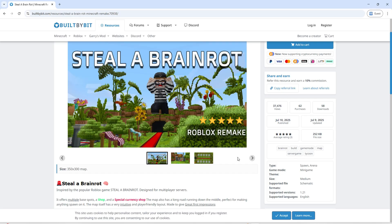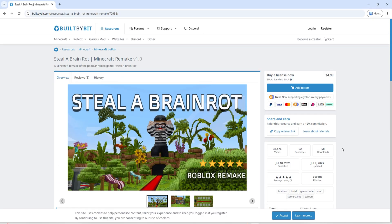Once everything's in place, start up Minecraft and load the map. It will automatically spawn you into the Brainwrot world with all the bases, shops, and systems ready to go. No extra setup is needed once you're inside. This map is built for multiplayer, so for the full experience, invite your friends to hop on.